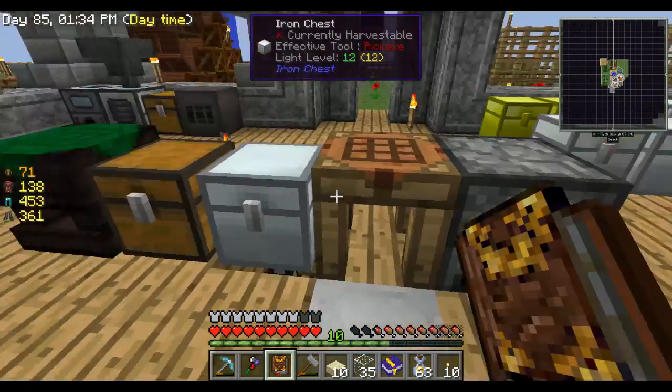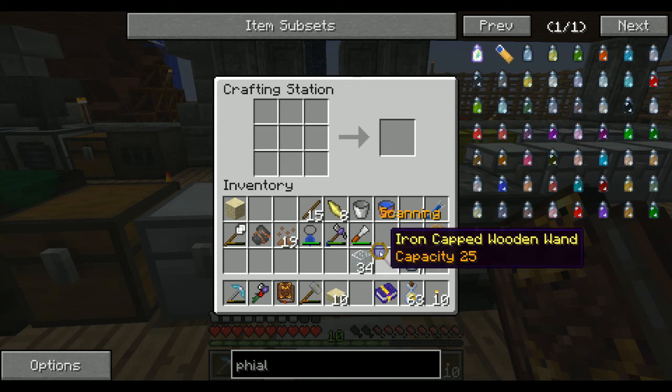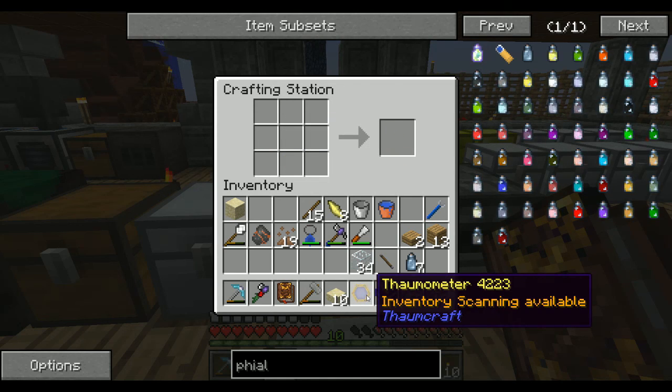For that again - shards top and bottom, glass in the center. So a piece of glass, shards there, and gold makes the Thaumometer.